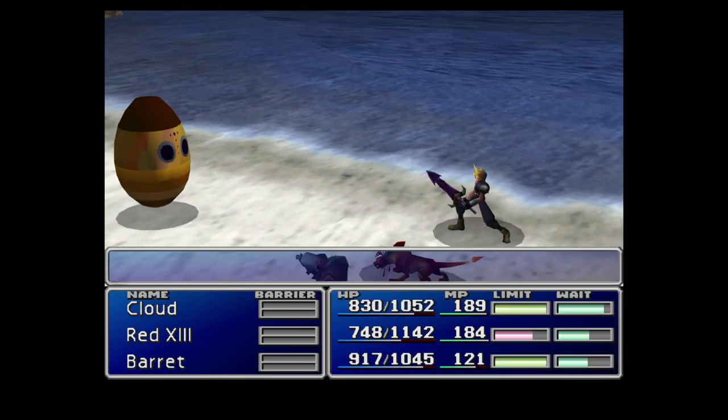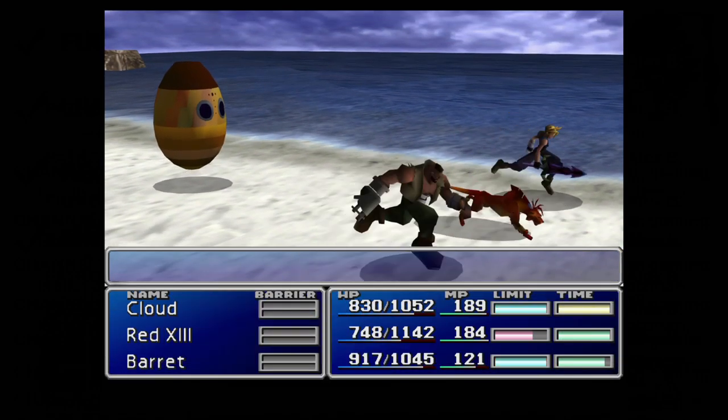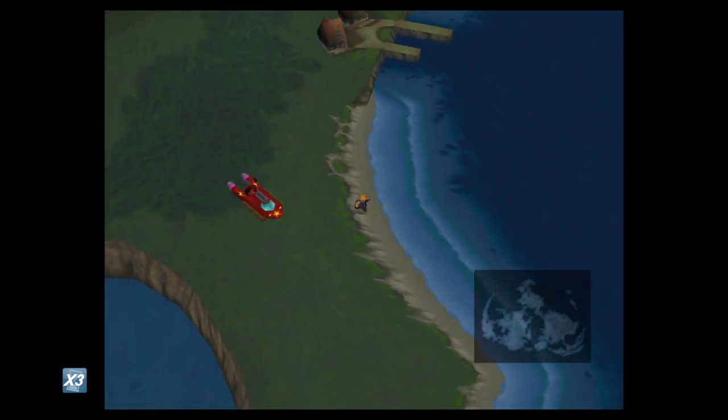Big Guard can be collected on the beaches just outside of Costa del Sol, but you can only do this once you've gained access to the buggy. That's because it's the first time we can make our way back to Costa del Sol, having recruited Cait Sith into the party.